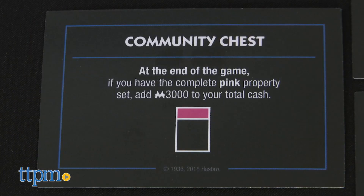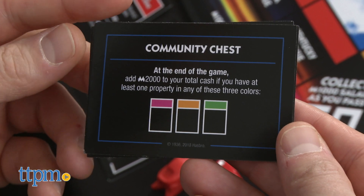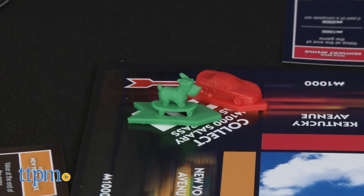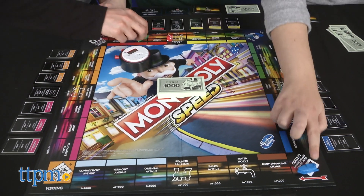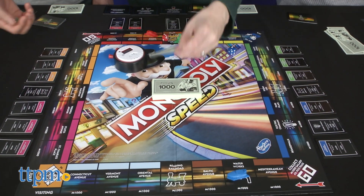You want to look at your community chest cards so you know which properties to collect for end-of-game bonuses. For instance, if you have the complete pink property set at the end of the game, you add $3,000 Monopoly dollars to your total cash. The rest of these cards go back in the box. When you're ready to begin, players place their tokens on either of the two Go spaces, then hit the timer for a three-second countdown and a zoom sound effect that starts the buying stage of the game.